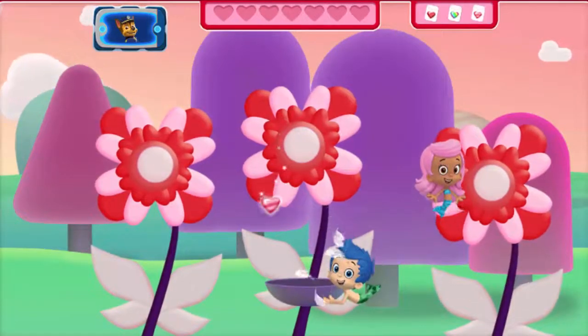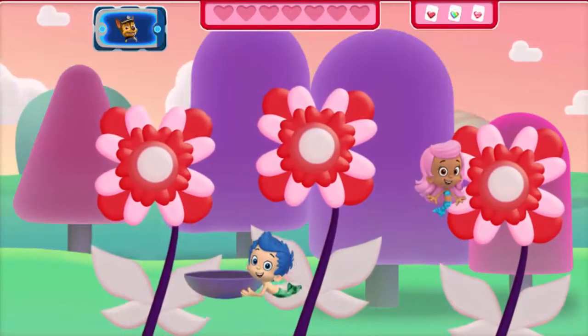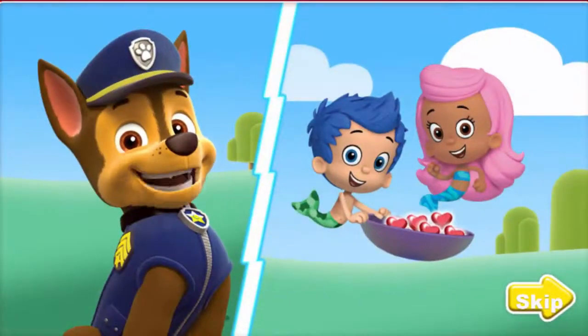You collected all seven pink and red heart-shaped seeds! The friendship garden is going to be so colorful with all these flowers. Thanks, Molly and Gil — can you swim them over to the garden? You and I need to go help Rocky with the decorations.